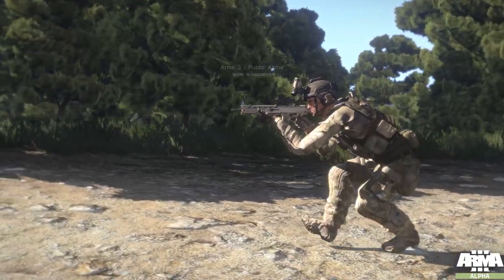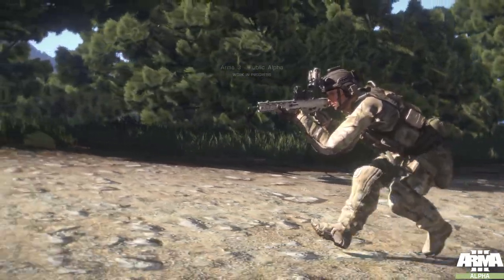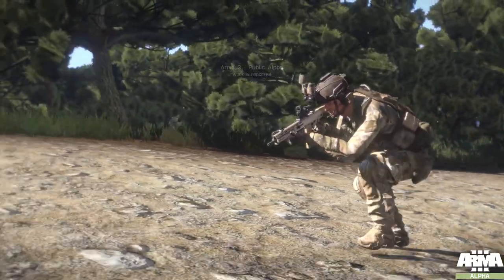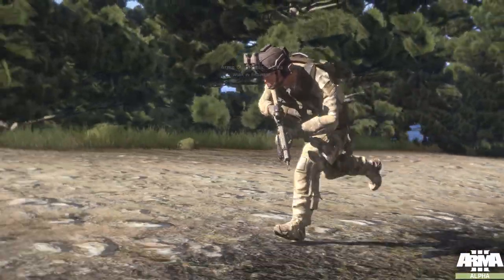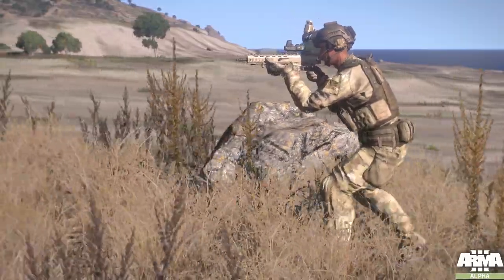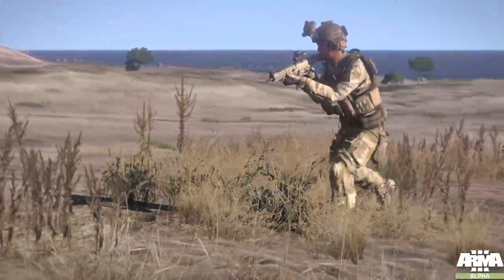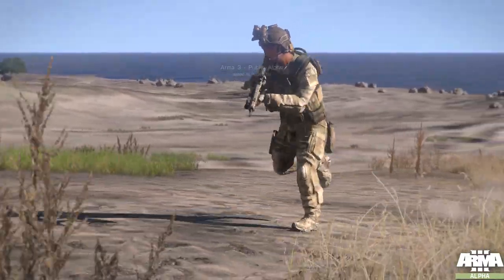This is slow crouched. This is tactical. This is normal. And this is fast crouched. Here's slow standing. This is tactical. Here's normal. And this is fast, or sprinting.